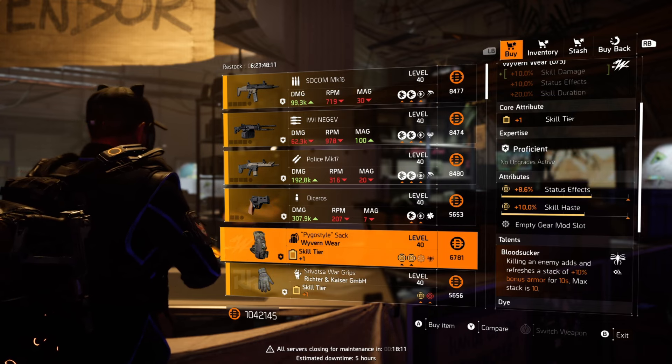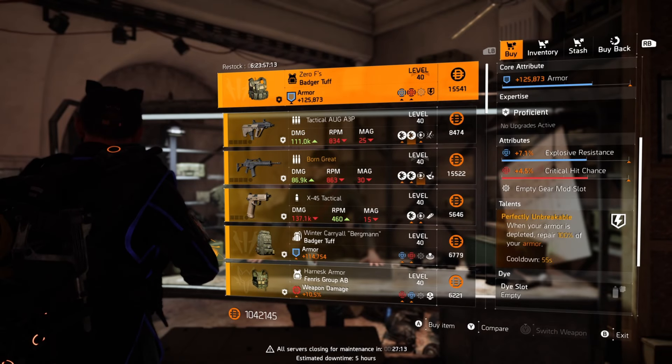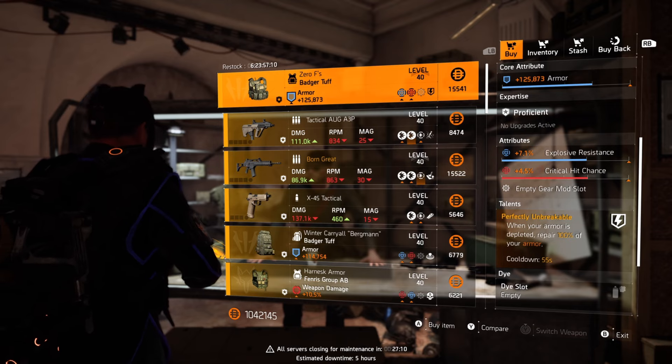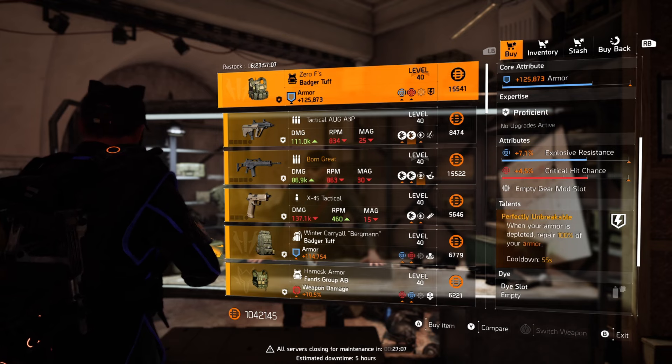Over at the Haven, there's a Wyvern Wear backpack with skill tier, status, skill haste, and Bloodsucker. You could definitely reroll that talent to whatever you like, but personally I'd keep it and roll on skill damage. This would be a nice one on a skill hybrid build.